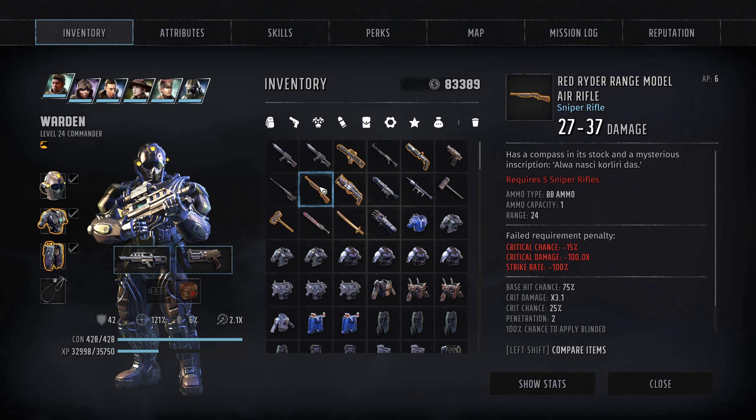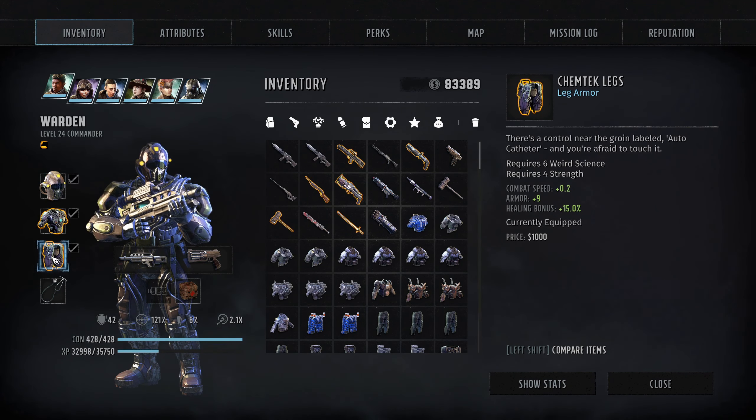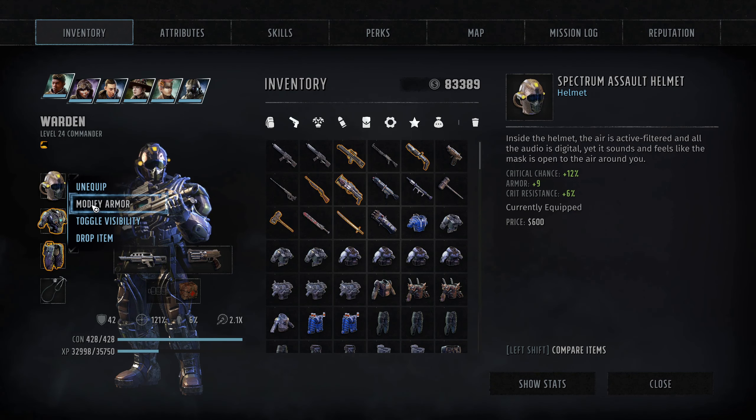Back to the armor and weapons. We've gone with the Spectrum Assault Helmet, the Chemtech Chest, and the Chemtech Legs. The chest and legs are for the healing bonus we get — he works as a part-time healer, so that really helps with healing both ourselves and other teammates. On the chest you get the built-in combat stim, which is great for adding a couple of extra action points over the course of six turns, plus a plus 15% hit chance, which really makes that shotgun shine.